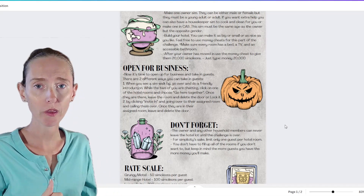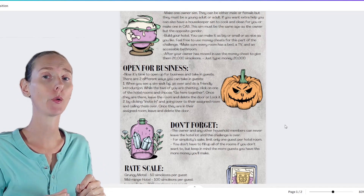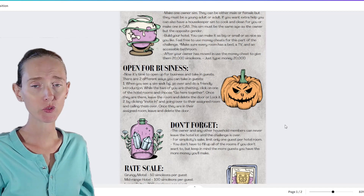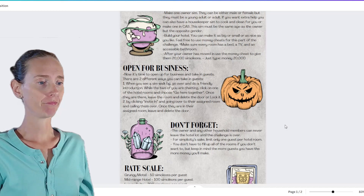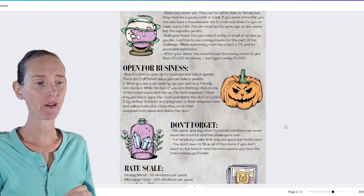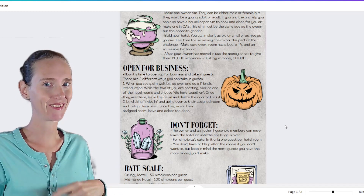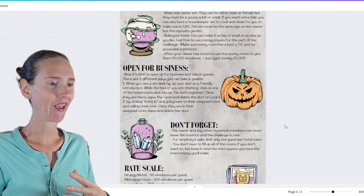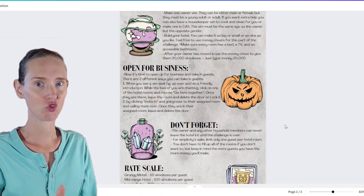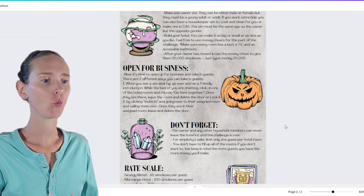Once a guest is in the house, we spin the wheel to decide which room we're giving them — that room determines how their stay goes. We can't leave our lot, only one guest per room, and I don't have to fill all rooms every night. Check-in time ends at 6 p.m., so after that I cannot bring in more guests. Check-out is 11 a.m.